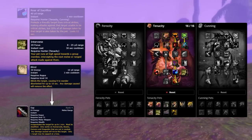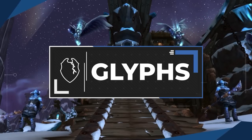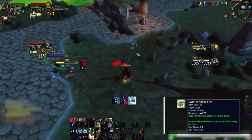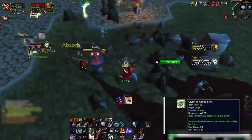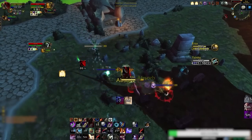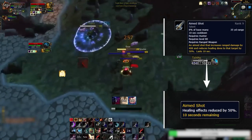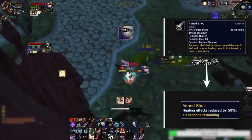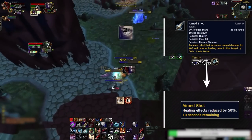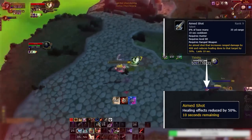Next up we have glyphs. Starting off with Glyph of Aimed Shot — this glyph increases our damage output by allowing us to use Aimed Shot more frequently and therefore also gives our MS a higher uptime. That's because Aimed Shot's cooldown and duration are the exact same: 10 seconds. Since the ability is a projectile, you'll often find your MS falling before you get to reapply it. Having Aimed Shot on an 8-second cooldown will result in permanent uptime on the MS effect.